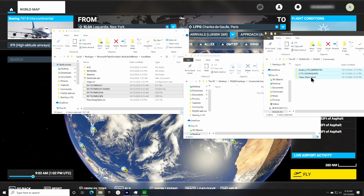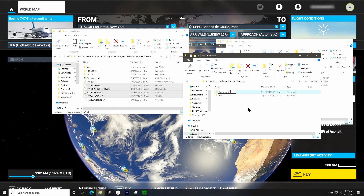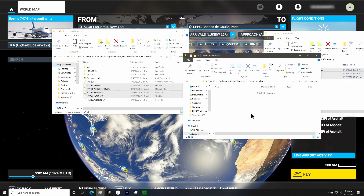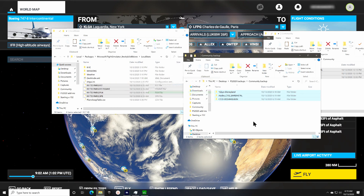To back up your mods and liveries, use Windows Explorer to create a folder on your system to store them while you patch. Then go to your community folder with Explorer and press Ctrl-A to select all of the folders and files, then press Ctrl-C to do a copy. Then navigate to your backup folder and press Ctrl-V to paste a copy of all of the files from the community folder.